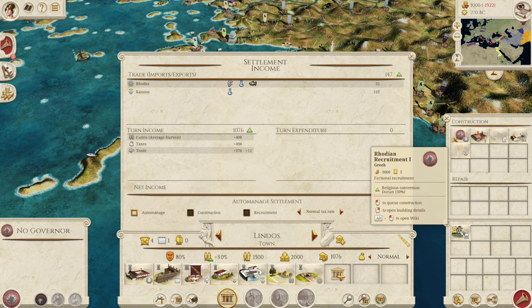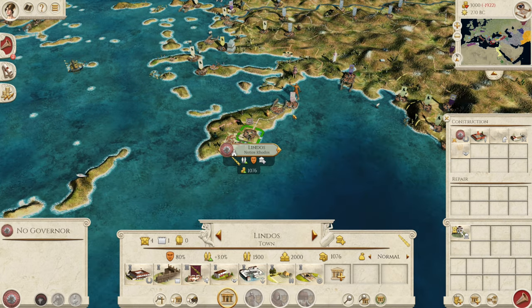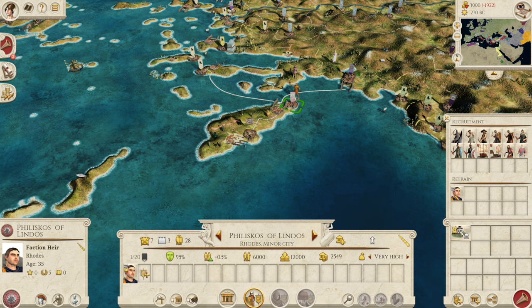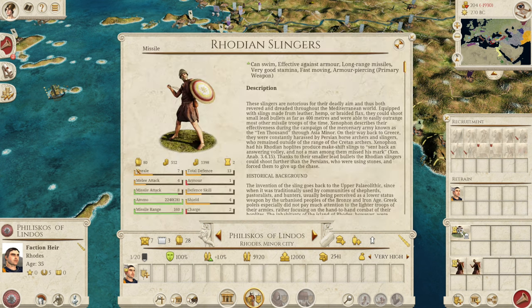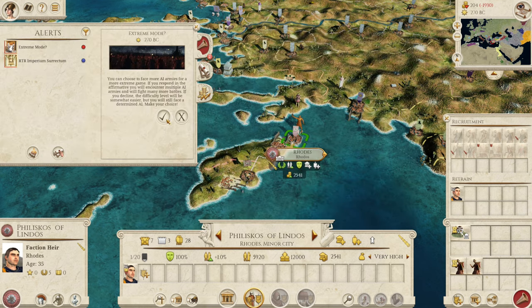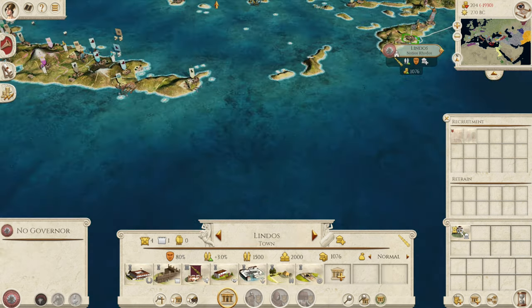Another option is to go for Rhodian Recruitment 1 if you want, but Lindos is only a town so it doesn't have a military building — that's not really the recommended strategy there. With the rest of our money, rather than getting one Epibates and nothing else useful, we're going to get two Rhodian Slingers instead. Like I said, these Slingers are absolutely insanely good — they are going to do us very well, especially in siege battles where they will go absolutely ham.